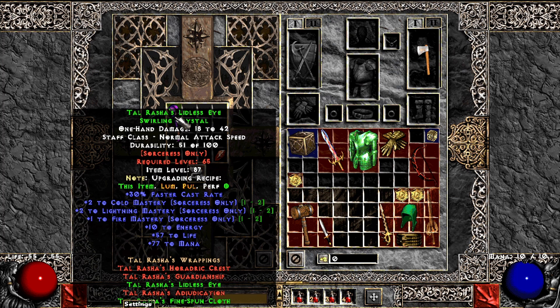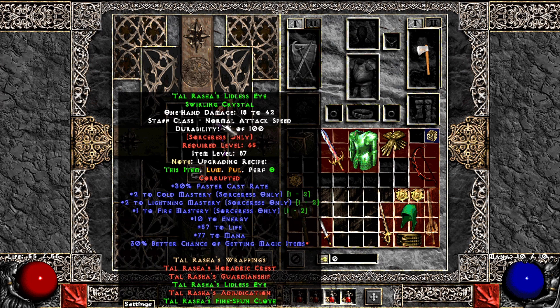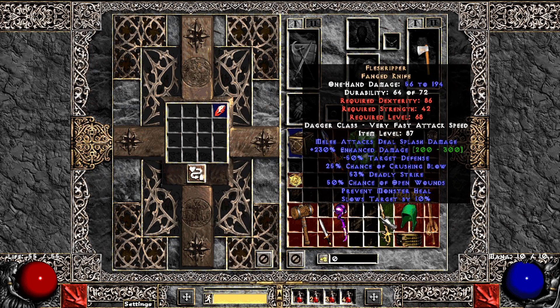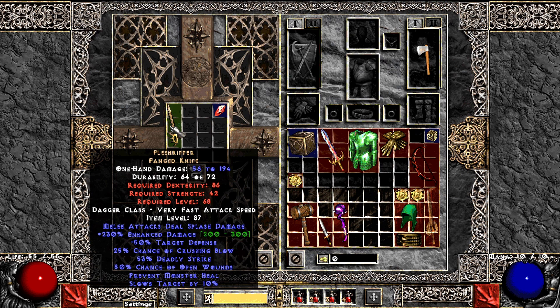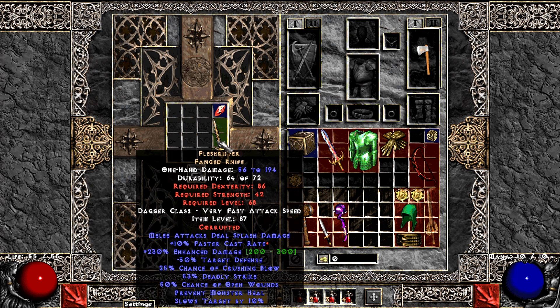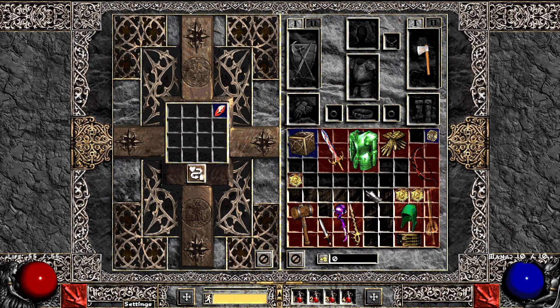Down rushes — 2 to 1, and it rolls with 30 MF. It's almost Oculus. Nice. Flesh Reaper — low roll on ED, but anyways, faster cast rate. Meh.